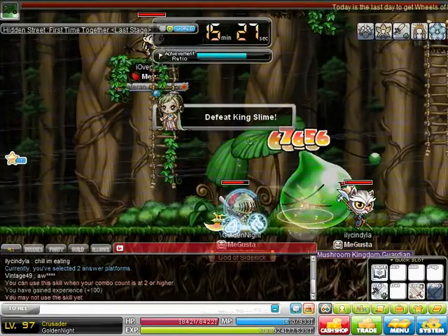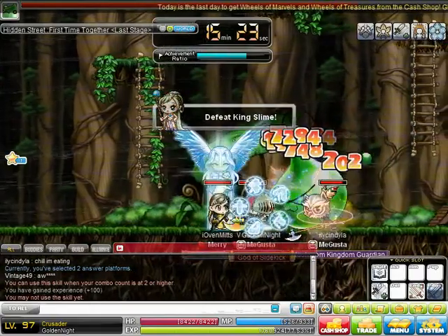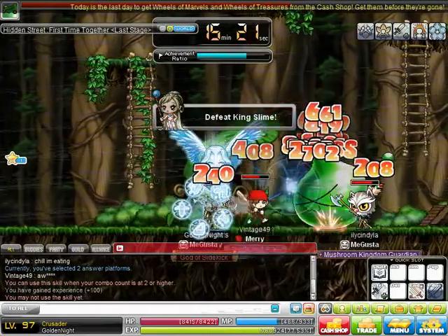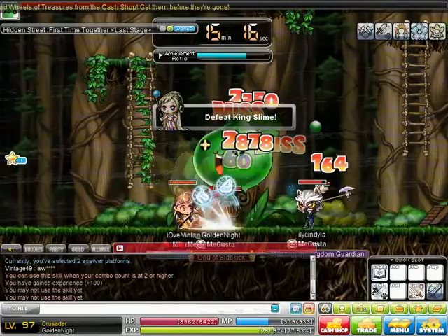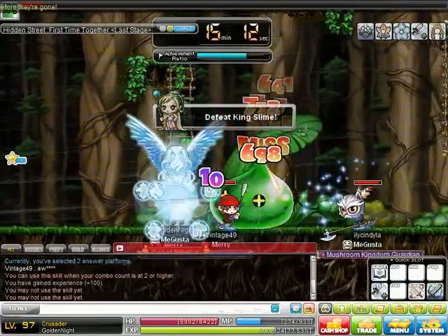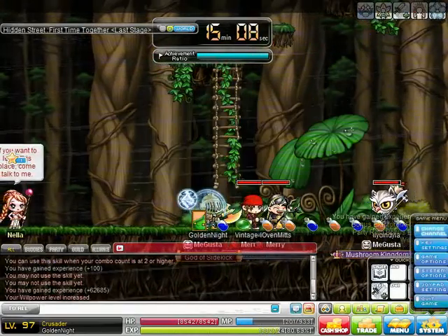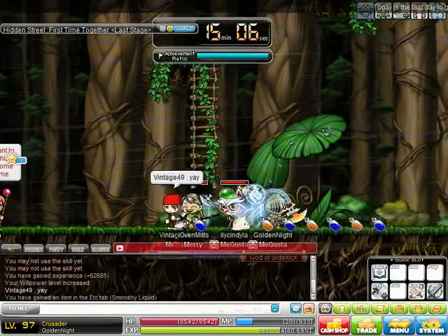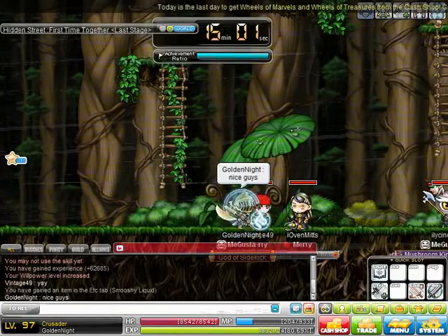This is the slime boss, and you basically just fight it until it dies. I would like you to notice the amount of experience you get for completing this PQ, for it is a lot more than it originally was. Once it dies, it will drop a green little slime token, and if anyone picks it up, everyone collects one — so don't worry about rushing to grab it, everyone's gonna get one anyway.